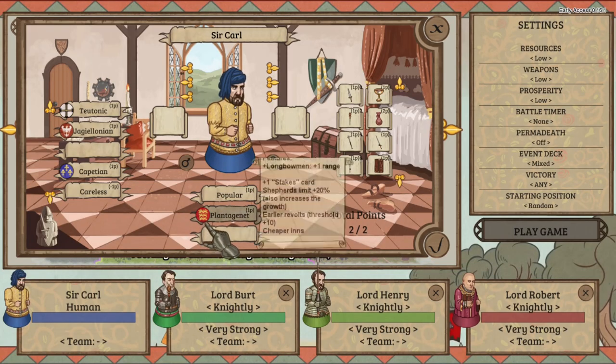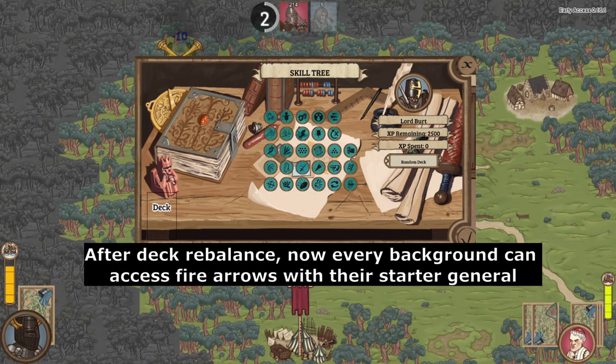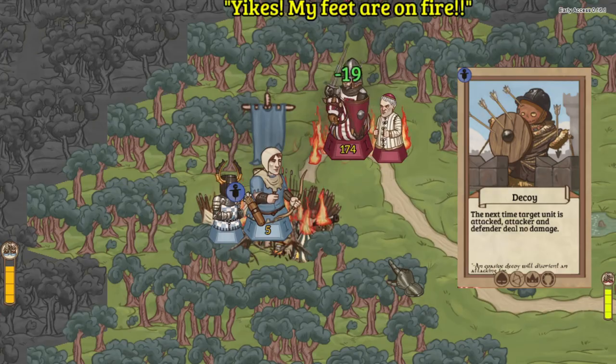Be wary of the Plantagenet — their generals can access both traps and fire arrows at level 1. Also, remember that no matter how powerful your stack of knights are, they will do zero damage if the enemy that it is attacking has a decoy card set.